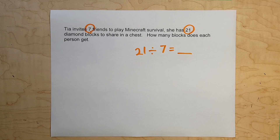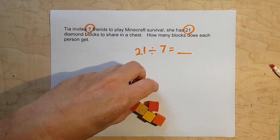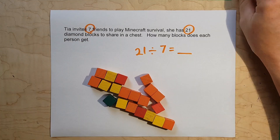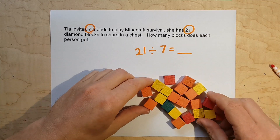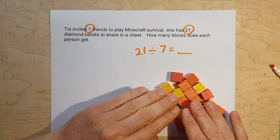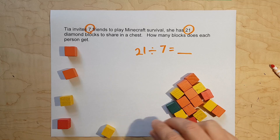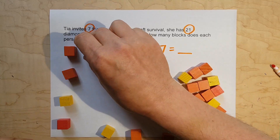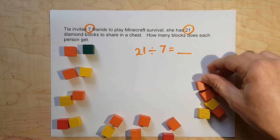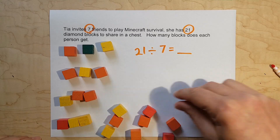I'm going to bring some blocks over. There are 21 blocks total. Because there are seven friends, let's start moving these blocks into seven piles until we have none left — counting them out one through 21.